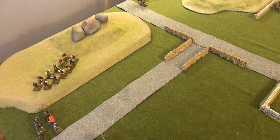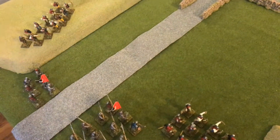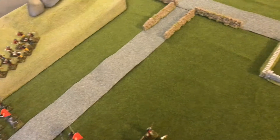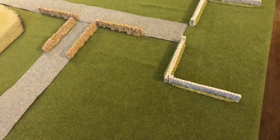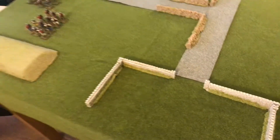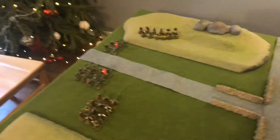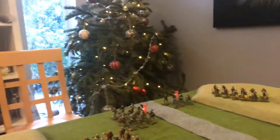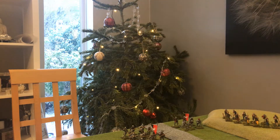From the start of each turn — apart from the first — I'll roll a d6. On a 1 to 3, it starts snowing, which means bows are limited to 12 inches and anyone being shot at gains plus one armour. Rough terrain reduces movement by half, and that only applies to the hills. Walls provide plus one armour cover but not from shooting if a unit is 3 inches or more behind the wall. Infantry move 6 inches; cavalry move 10 inches, with some lighter cavalry at 12 inches.